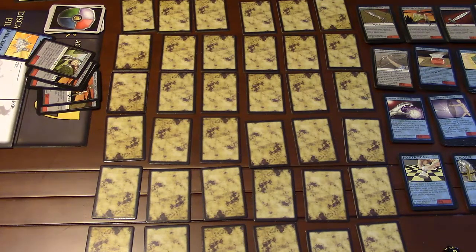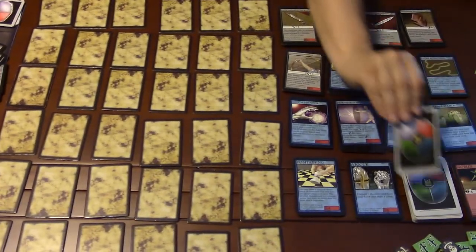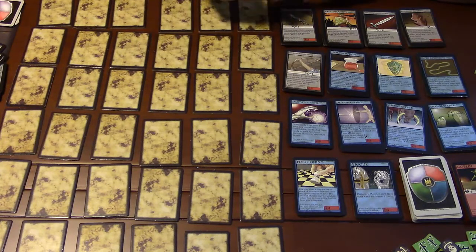The next thing after drawing the area feature card is to spawn monsters for the area. The first player draws monster cards based on the player count — for a three-player cooperative, that's four cards from the monster deck. There's a table in the rulebook that tells you how many cards to draw depending on player count and scenario. I drew the top card and got an ambush — Ambush Orc.